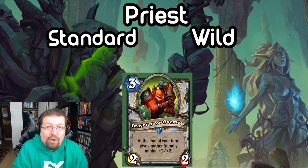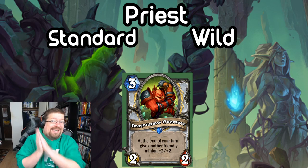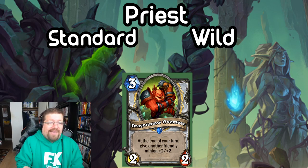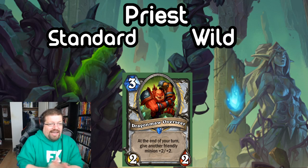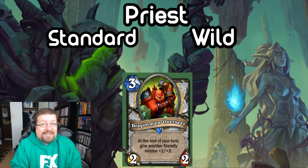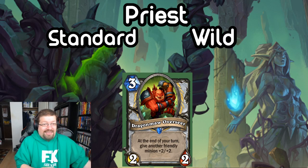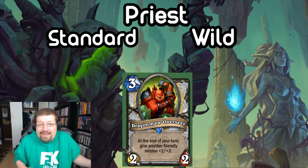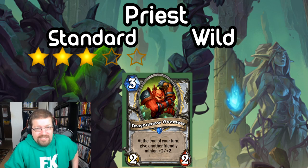Lastly, we have Dragon Maw Overseer — a 3-mana 2/2. At the end of your turn, give a friendly minion +2/+2. Very similar to Shadow Ascendant. The stats are garbage but if it sticks on the board for a turn, you can win the game — it's effectively a 3-mana 4/4 that snowballs. You can protect it with cheap buffs or behind a Taunt. For example, if you play Imprisoned Homunculus on 1 and this on 3, you have a 4/7 Taunt protecting it — that's pretty nuts. In Standard I'm giving this a 3 despite it being very vulnerable. In Wild he's way too slow and too easy to kill, so I'll give him a 1.